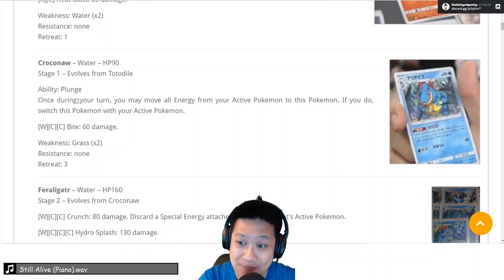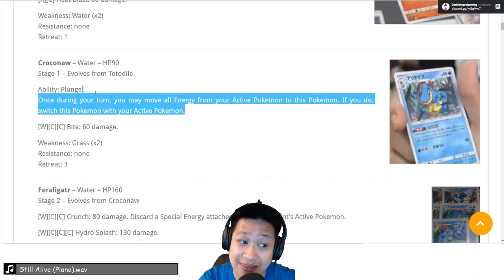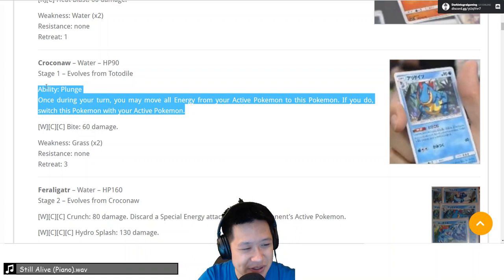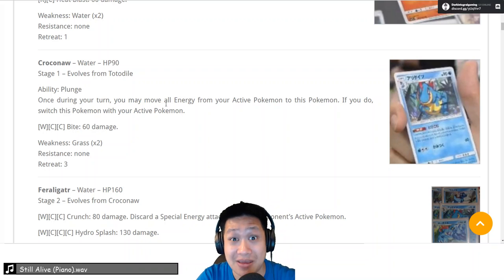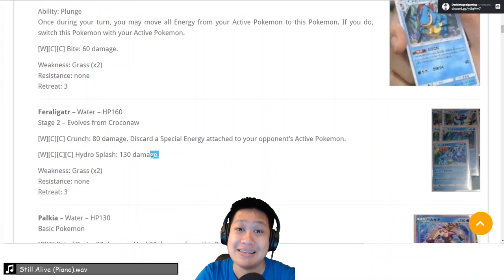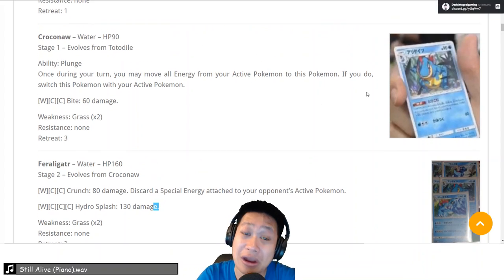Croconaw — this is a weird one. They're bringing back a Generation 2 one. The Plunge ability — this should be on the next evolution but it's on Stage 1, and it evolves one more time. It should be on Stage 2, however it's on Stage 1. Once during your turn you can do an Arcanine-like effect — you can jump into active, take all energies including special energies. So you can bring double colored energies onto itself. Croconaw itself sucks — only 90 hit points — but you gotta use it with the full evolution line; no Rare Candies with this.